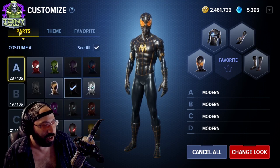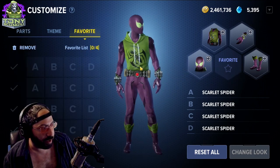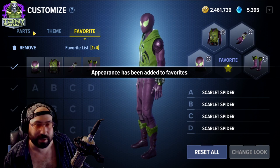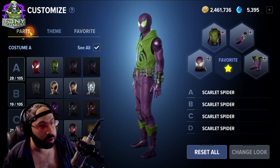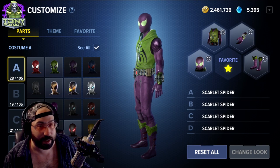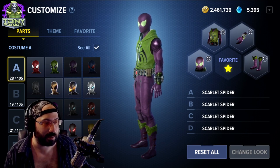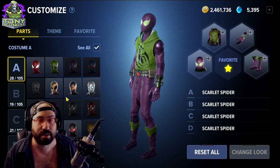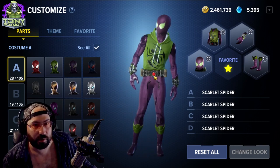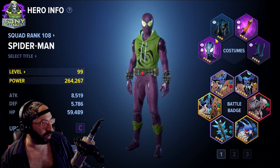You can mix and match anything and save your favorite loadouts so your character always looks the way you want. If you don't like a change, just cancel and it goes back. I like the full Scarlet Spider purple and green costume — I can save it to favorites and change things around without having to hunt it down again. Once you unlock a costume, you've unlocked the set even if you no longer have the item. The only exception is if you delete a character — you'll lose those saved pieces until you rediscover them.